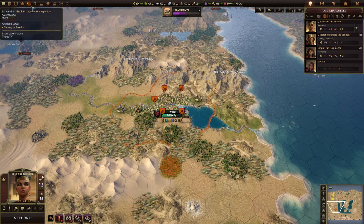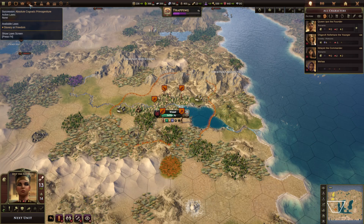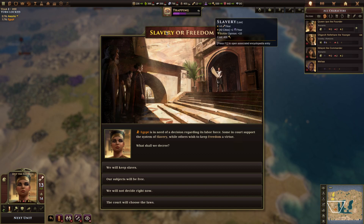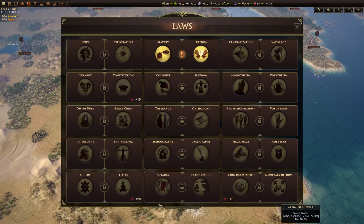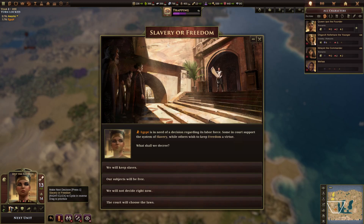This is the law screen. You open it by clicking this button here — F4 is the shortcut, it's the fourth button along on the top bar. The icon will flash whenever there is a law available to be activated, as a little reminder. The first time you can enact a law you'll also get a pop-up event saying do you want to enact this law or that law. You can enact one, do nothing, or have the court choose — which just opens the law screen.